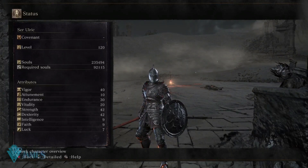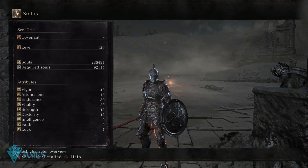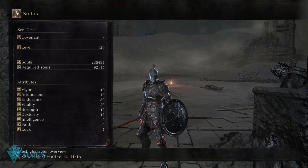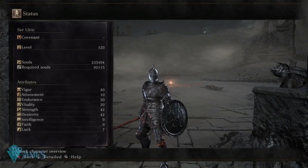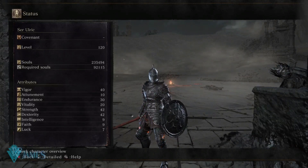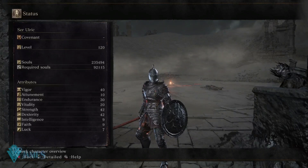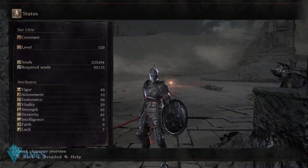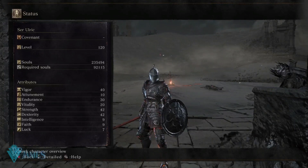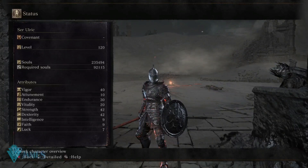The stats I normally like to go with are 40 on vigor, 30 on endurance, 20 vitality — we'll talk about that later — 42 on strength, and 42 on dexterity. I'd like higher points in strength and dexterity for more damage output, but since we want to stay at level 120, this is how the character is going to look. There will be some variations when we speak about Elden Ring quality builds.